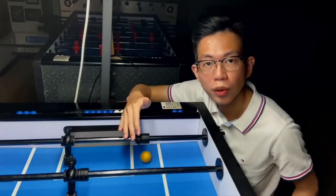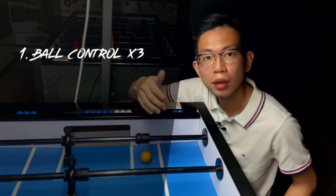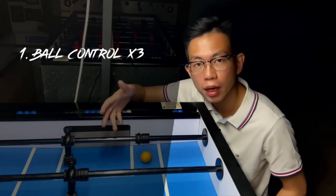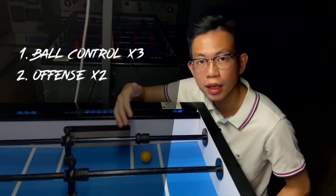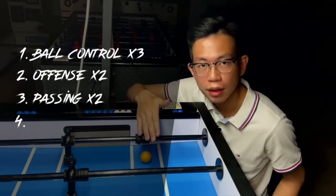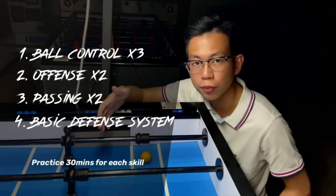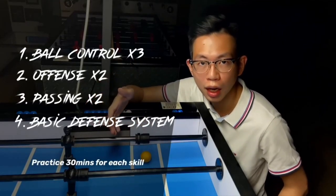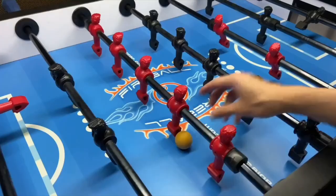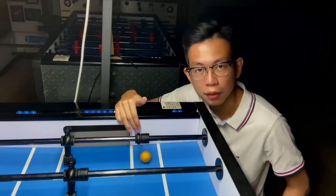Let's make a quick summary of what you have learned. We covered the three basic ball control skills: tac-tac, cushioning, and pinning, which you apply in shooting and passing. The two common offensive shots: snake shot and pull shot. The two passing series: brush pass and stick pass. And lastly, the basic defense system. It is recommended that you follow this order of practice and practice at least half an hour before moving on to the next skill. If you still struggle with any shot or pass, go back to the basics and work on ball control first — ball control is the core in foosball.